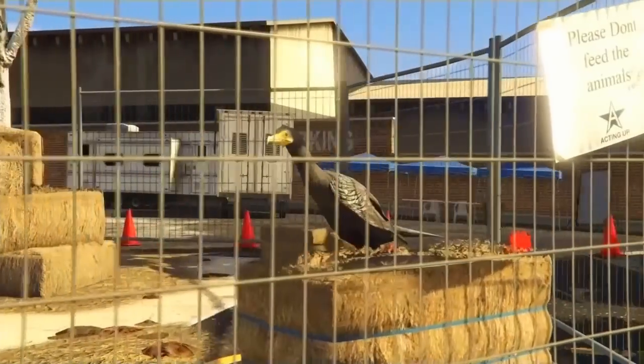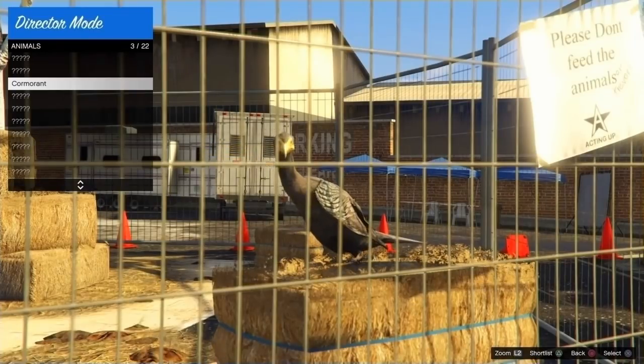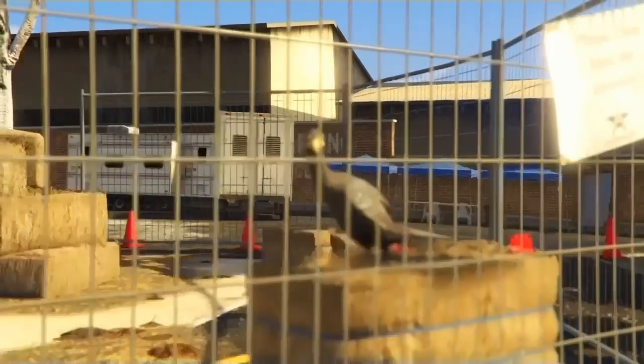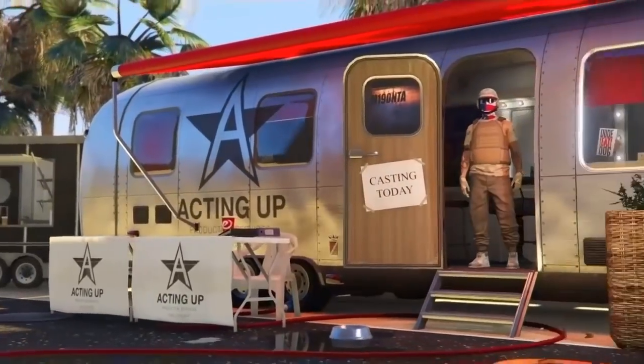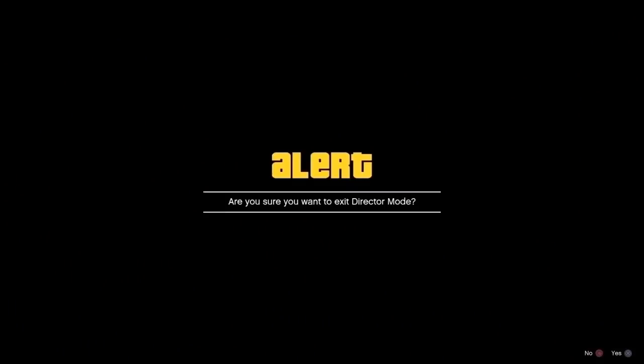Once you go into Animals you're gonna have a bird. If you don't have a bird, search 'bird peyote plant' on YouTube. From here you want to click triangle or Y once again to shortlist it. It works with any bird but the hen — any bird works.